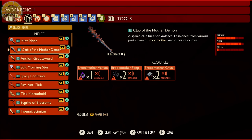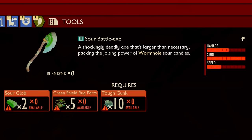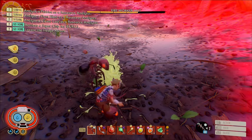What I would avoid doing is using extremely hard-hitting weapons like the Club of the Mother Demon, Fire Ant Club, Sour Battle Axe, and so on. These are going to kill most enemies in very few hits, which will dramatically lower your odds.